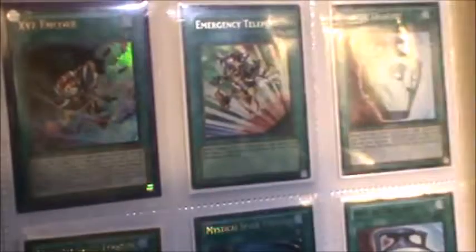Immersion to Teleport is unlimited ultra. XYZ Encore is first ed, the other XYZ Encore is unlimited. The Effect Veiler is kind of beat up — I got it like that, I'll value it a little low. That's a first edition Starter Deck Jaden Bubble Man. Color Pod Duality. A gold rare out of Premium Gold and then a secret rare out of Joey's World.